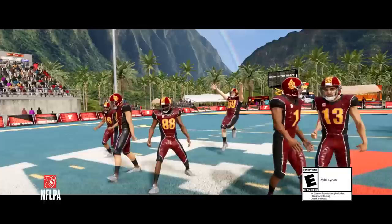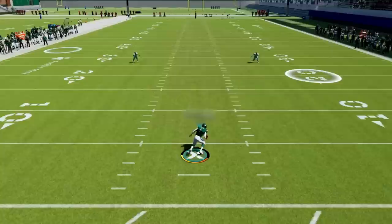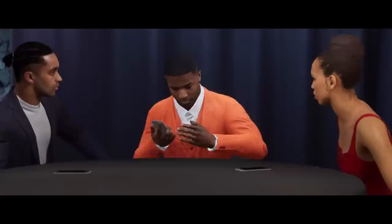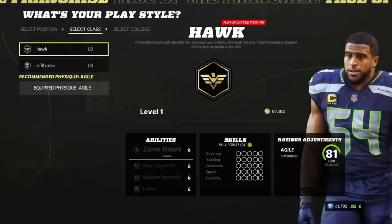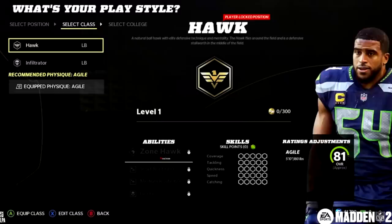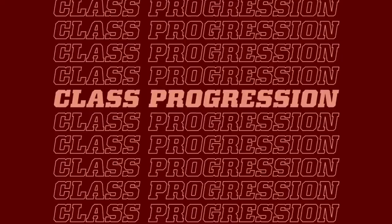Number ten on the list is a new Face of the Franchise story. The mode has been updated with a much more 'path to the draft' type story — they've done away with the over-the-top cinematic story that nobody liked and gone back to basics. It's more about a top prospect trying to see how high he can get drafted. Number eleven is the addition of a defensive player position in Face of the Franchise — for the first time you can play as a linebacker on the defensive side of the ball, not just on offense.